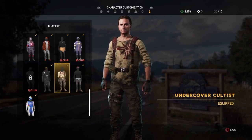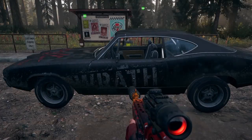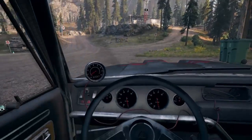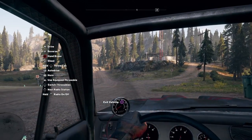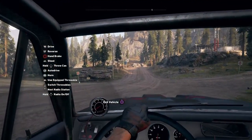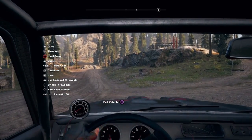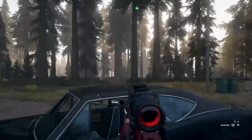It's designed to look exactly like a cultist vehicle. We also received, for the community challenge, the outfit — the Undercover Cultist. This is what it looks like; you basically look like one of the cultists, you look like a Peggy. But the thing is, you cannot actually use this to go behind enemy lines — they'll still recognize you.